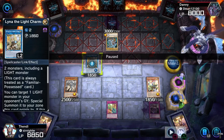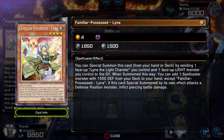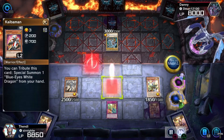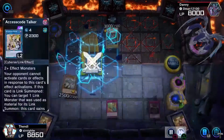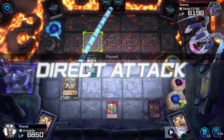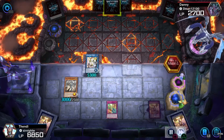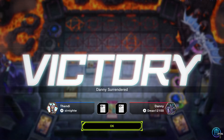I brought out Lyna, Normal Summoned her, and was able to Special Summon Dogmatika up there with more materials. I'm afraid of his back row, so I'm link climbing to Access Code to get rid of his back row — which turns out to be Mirror Force again. I don't know how he got two or three Mirror Forces in a row, just two. He sticks around for his draw — that was Blue Eyes trap control. On to the next one.